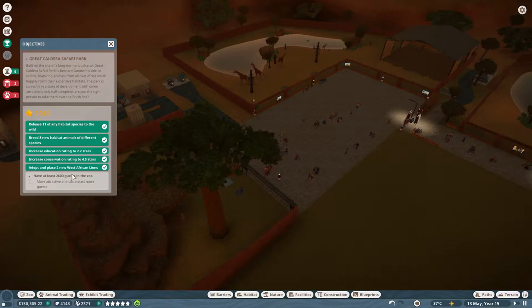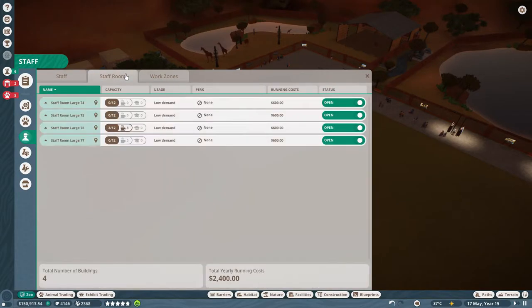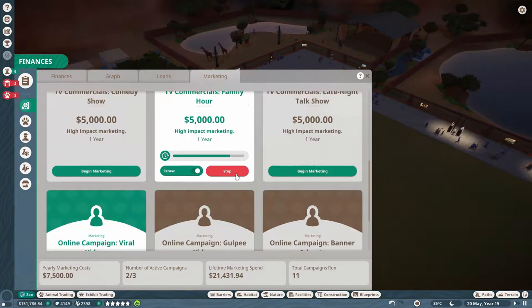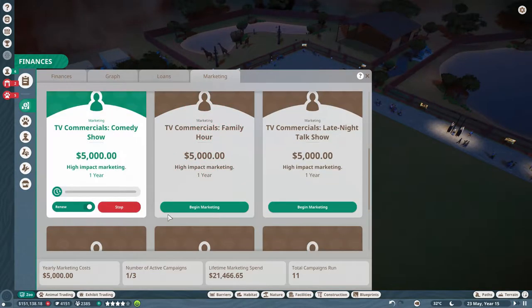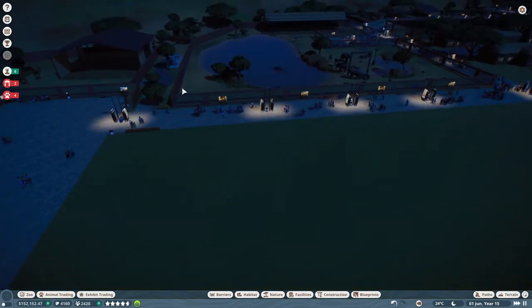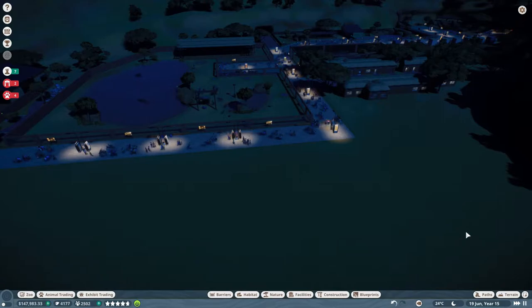There are a lot of people in my park. The only thing that needs to be done now is boost the guest count. I could do some marketing — get to the marketing tab and start some campaigns. Let me stop the current ones and start both of these new ones. We need 400 more people — can I make it within a few minutes?